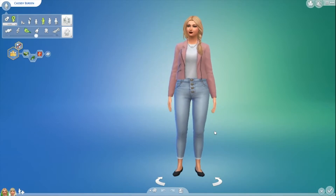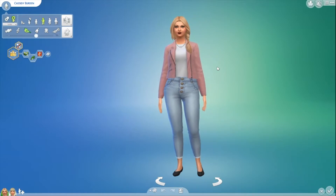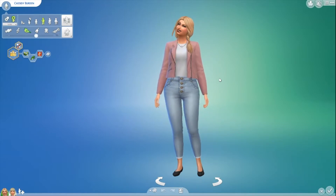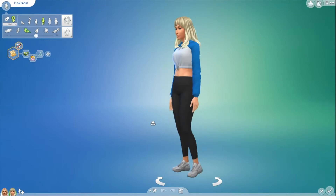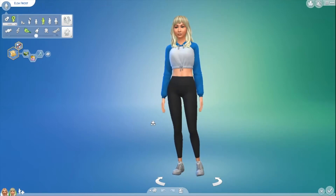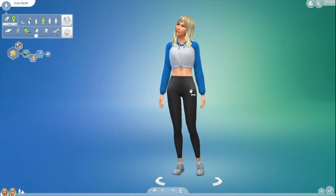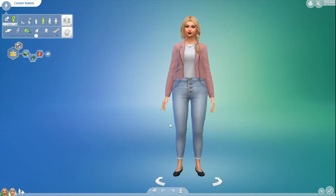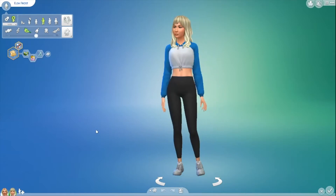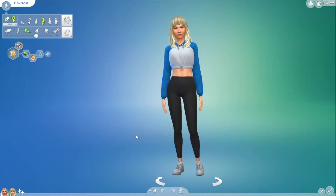This is the family that we're going to be playing with. This is actually a daughter that I had from one of my past Sim families. Her name is Cassidy Burden. She was in college and then she got pregnant by Clement Frost — the Santa of the game, I guess — so she had to drop out of college. This is the daughter; her name is Elsa Frost. I just thought that was fitting, and this is the Sim that we're actually going to be playing with. I left her with her mom because they had a very close relationship since it was just the two of them.